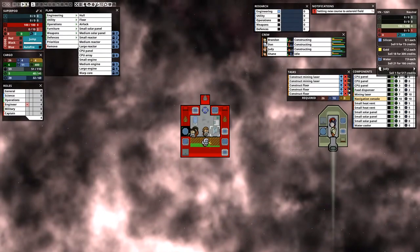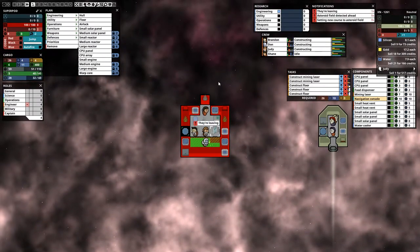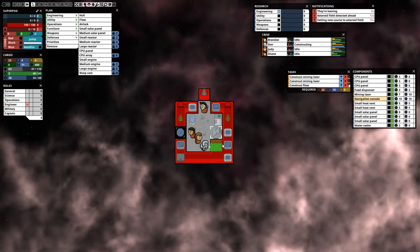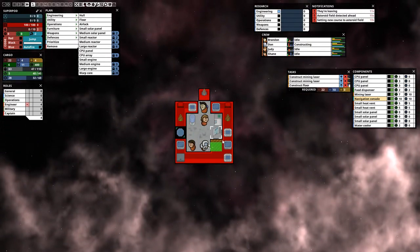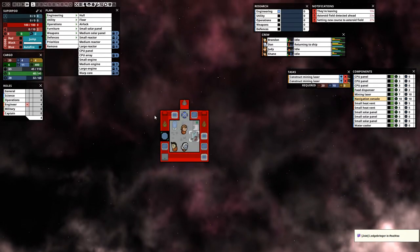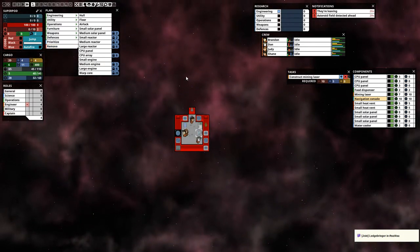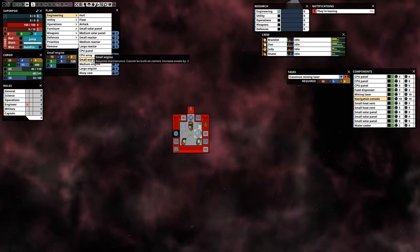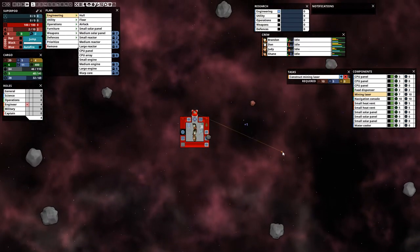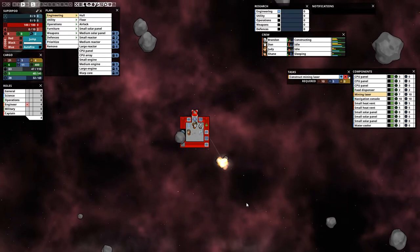We're a bit low on power but everything is working. We have all the interior we need — for a small self-sufficient ship that's enough. We have two mining turrets constructing, though actually we don't need a third one as we don't have enough heat dispensers for it. We'll build those two and then probably add engines soon so we can evade enemies.